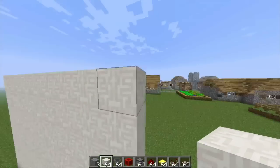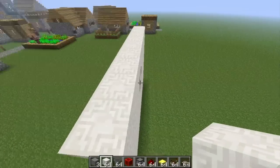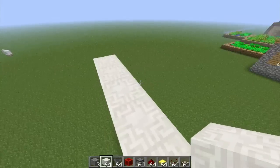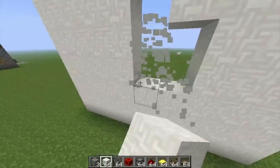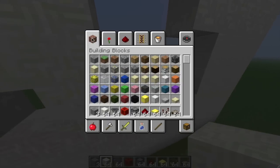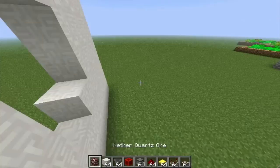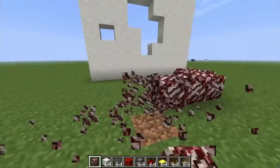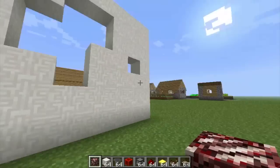Nether Quartz ore can now be found in the Nether, and it's as common as iron in the Overworld. It drops nether quartz, and you can use that to make a bunch of stuff. You'll find it only in the Nether, and when you break it, you get nether quartz which you use to craft a whole bunch of things.